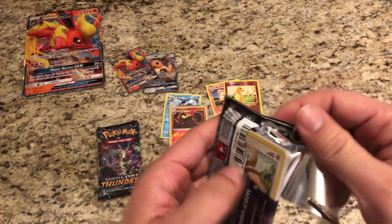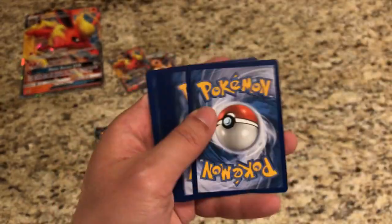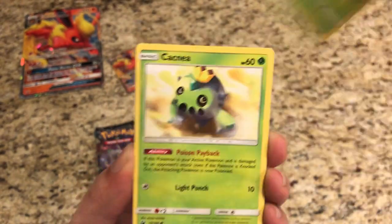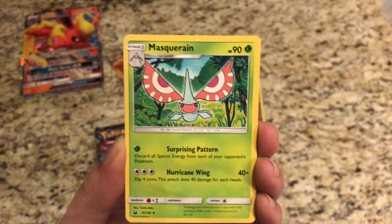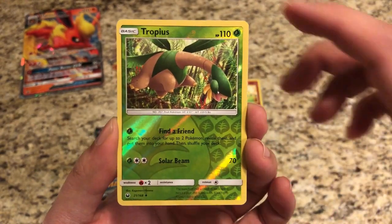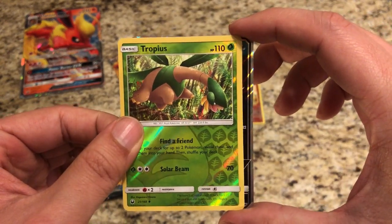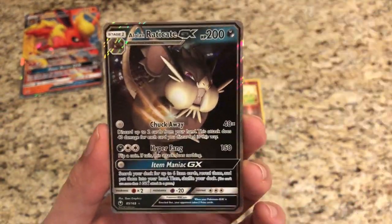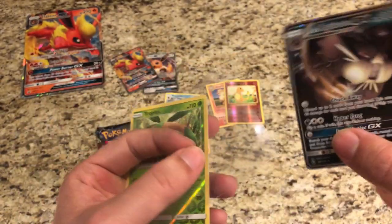Celestial Storm — a great set, I really enjoy Celestial Storm. Free code card for you guys. Slakoth, Shuppet, Trico, Cacnea, Mudkip, Leaf Energy, Fisherman, Super Scoop Up, Masquerane. Reverse Tropius — that's just an uncommon. And the actual rare — we got something. I think it's a Full Art... it is an Alolan Raticate GX! Very, very cool. GX nonetheless, super happy about that, even though it's just a Raticate.